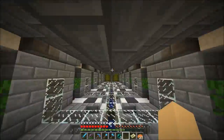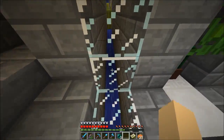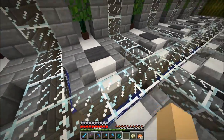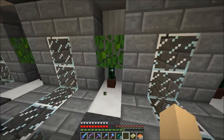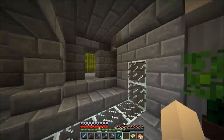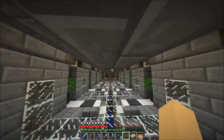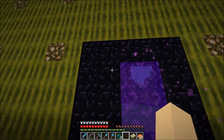Down here I did some building. I have over these water streams these glass windows in the floor, so you can see the melons coming along. I did a little work here with quartz just to make it look a little more fancy in here, a little bush, a little green to make it more colorful. Yeah, this is everything that has happened here so far.